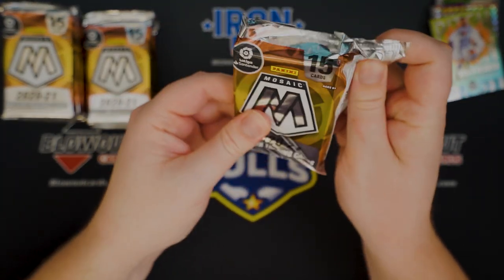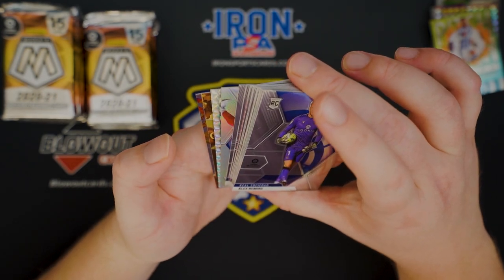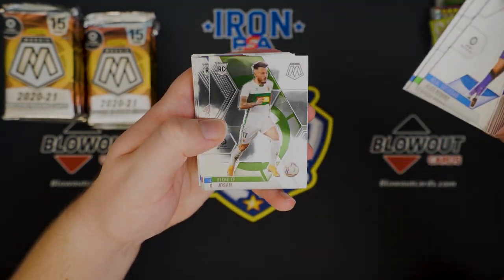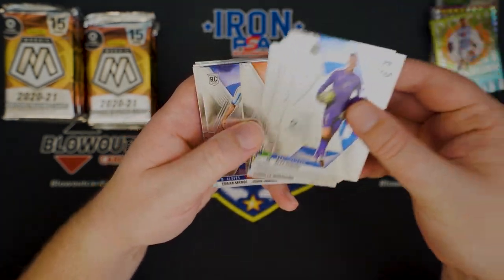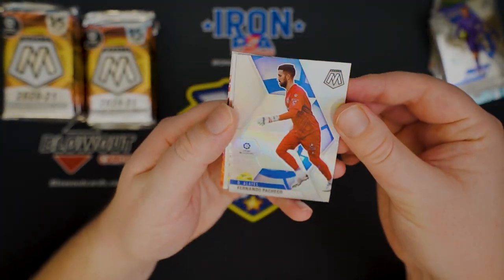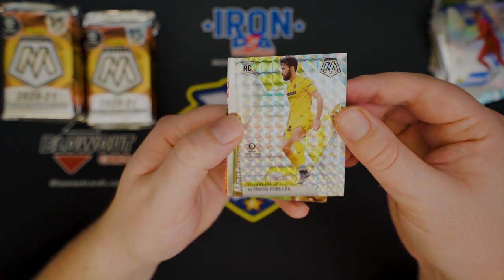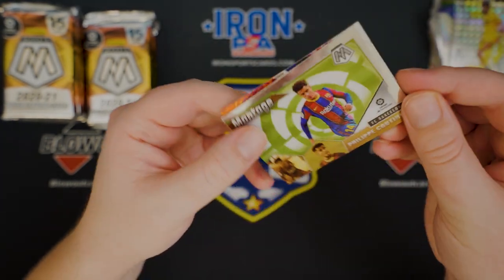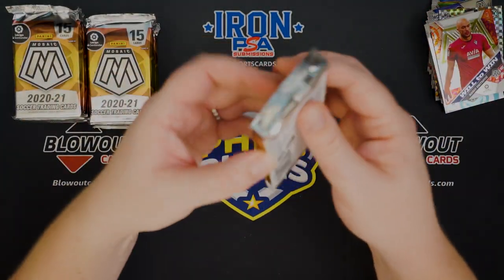Here we have what looks like a silver and a Mosaic. Romeo, Bravo, Pacheco, Josan. Nothing crazy so far. Mendez. And our silver is Pacheco, and a Pedraza Mosaic. Coutinho, and a Dimitriou — Will to Win insert.